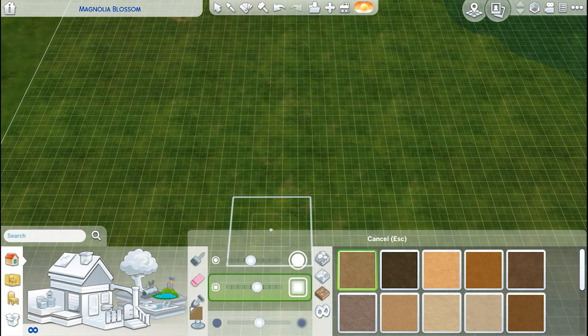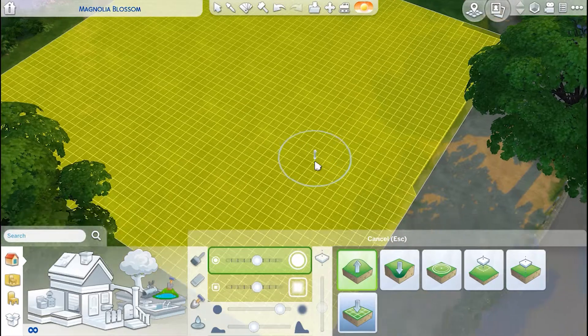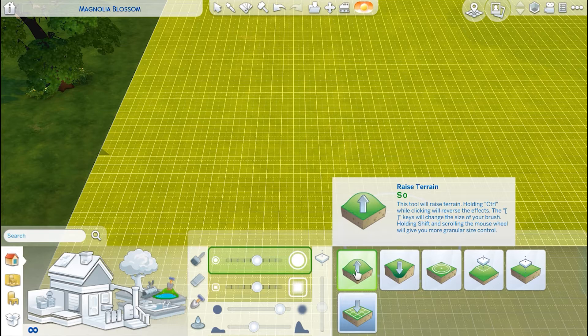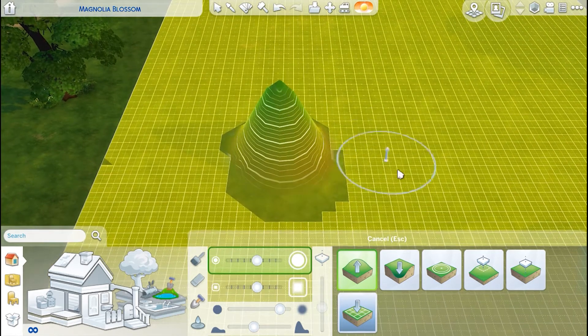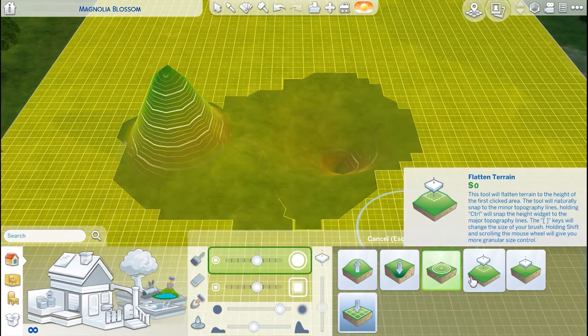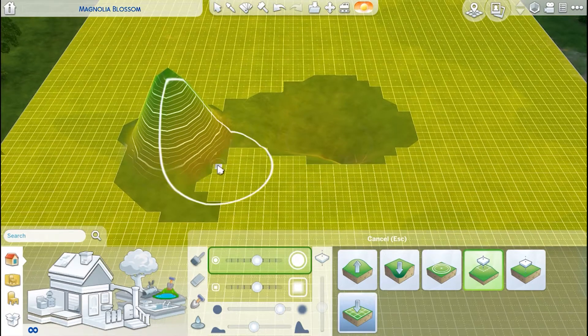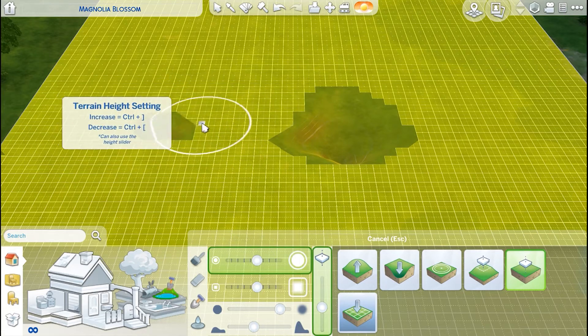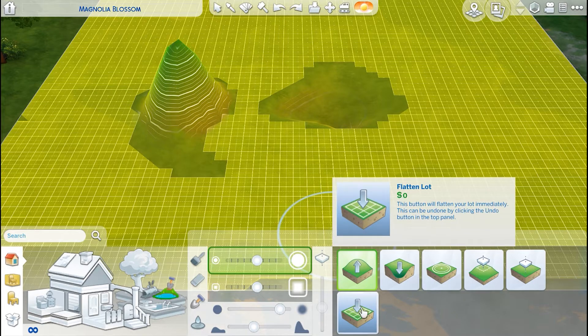And then this is where things get interesting — this is the terrain manipulation. It turns bright yellow. So everywhere that there is a grid square, that is flat. We have the basic tools that most games allow: raised terrain, lower terrain, smooth, flatten, and flatten to height. And this last one is a one-click button to completely flatten the lot.